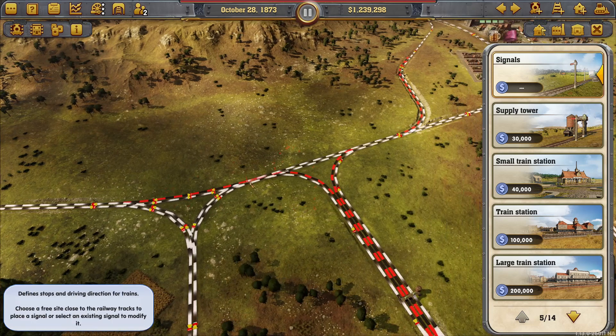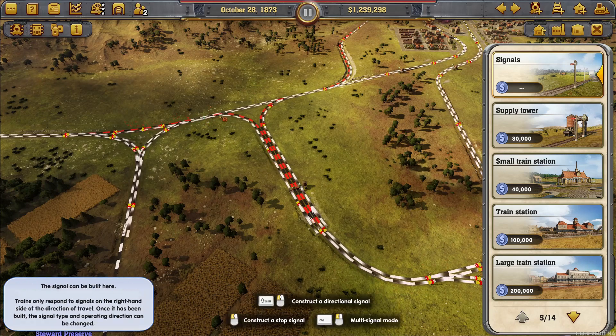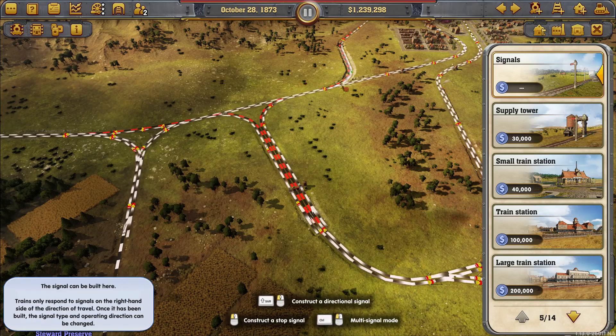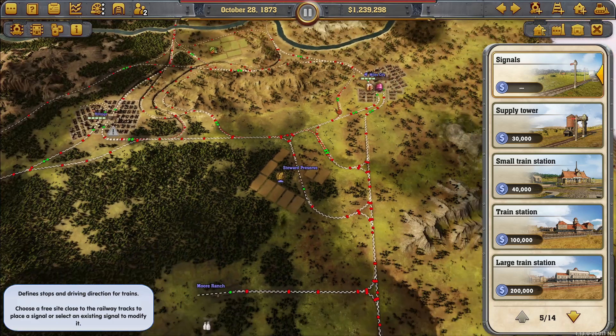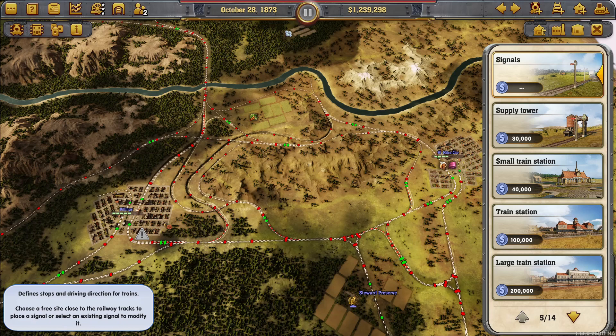Now with heavier traffic I've had to expand the capacity of the network, and I've done that by using one-way trunks, converting earlier two-way trunks into one-way.